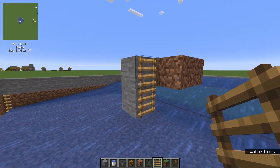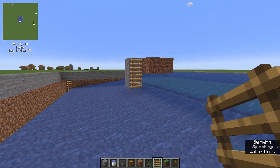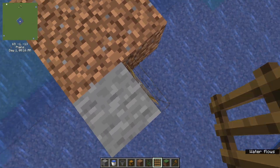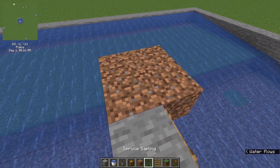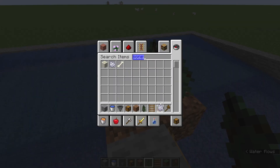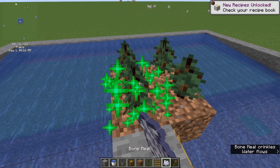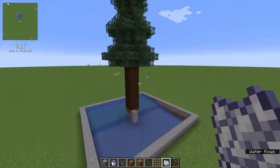Put some stone here and here — this is the crucial part — and make sure you have some ladders here because you're gonna be climbing up every single time you farm trees. Now all you have to do is put down your saplings. Here's some bone meal — just give it some bone meal and it'll grow one of these really tall trees.